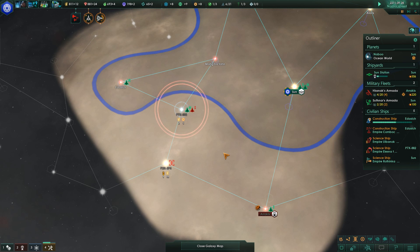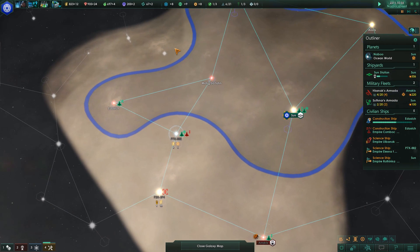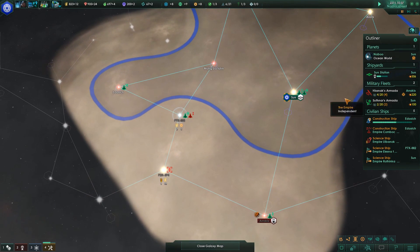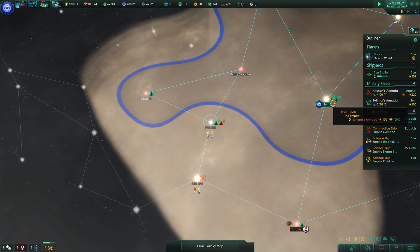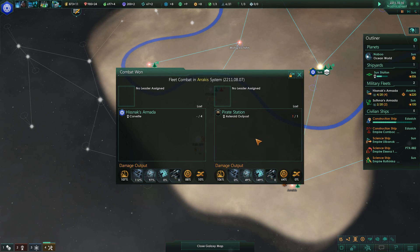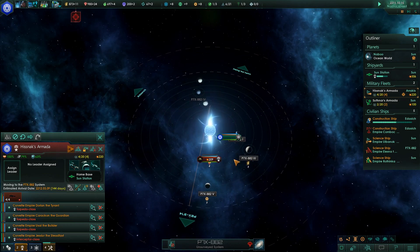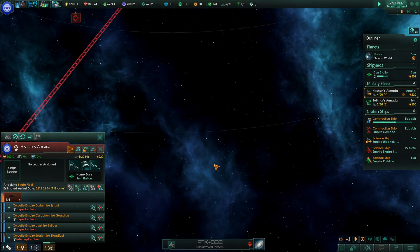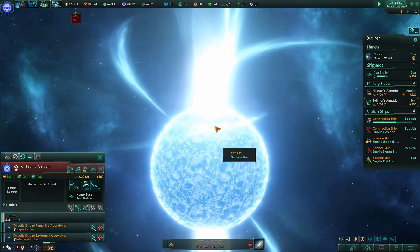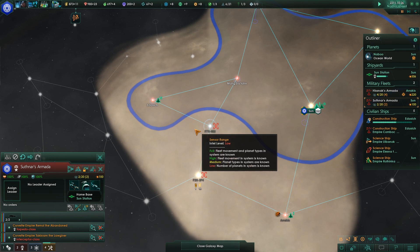Is it normal for cats to have so much gas? She eats, gets up here, and just stink clouds everywhere. Pirate station was destroyed — no losses of mine. Now I need to go save my people from these people. Send in the second fleet too, because I have a feeling my fleet needs backup.